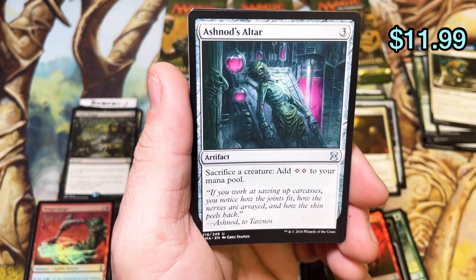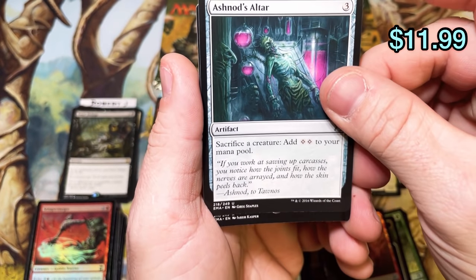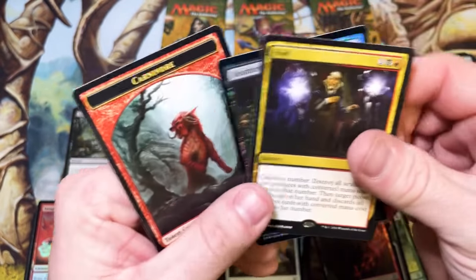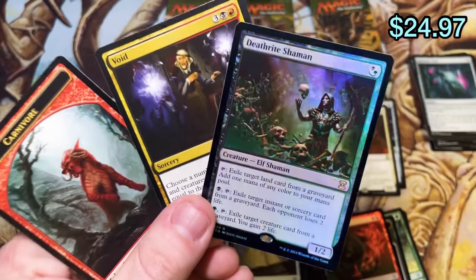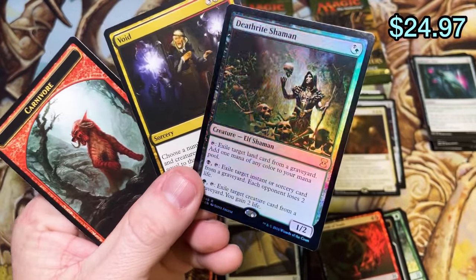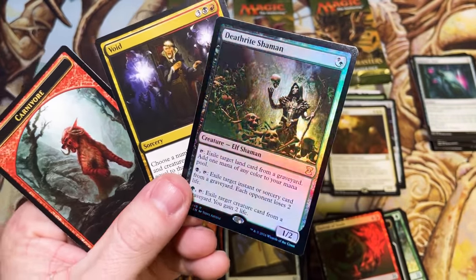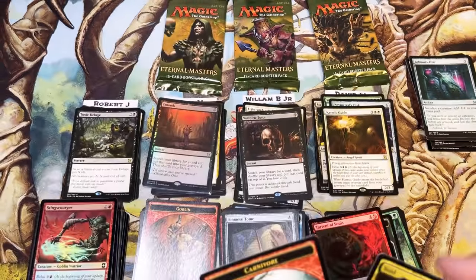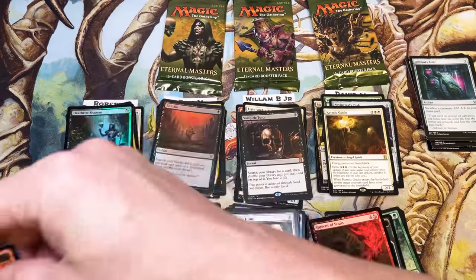Here we go — another Ashnod's Altar, value city, and a Void for five. And oh — double foil rare! Holy smokes — Death-Rite Shaman, and the foiling on these cards is just gorgeous, look at that. That's going to add six to Robert's total. Wow, that's a good pack.